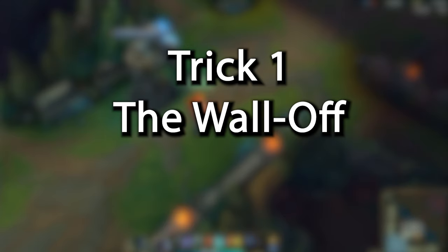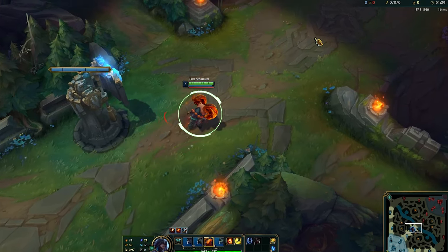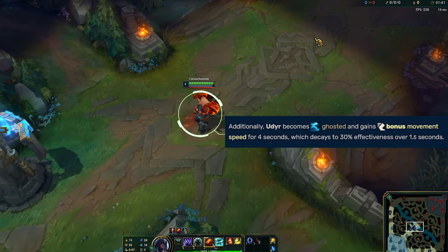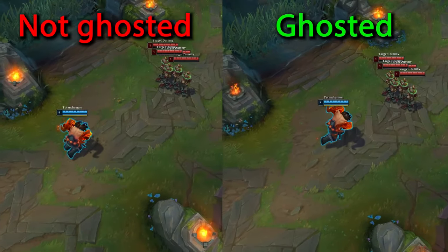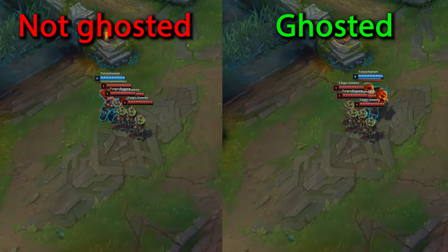The Wall Off — my favorite technique, especially because it works on old as well as new Udyr. When you use your E, Udyr gains movement speed for 4 seconds, but he also becomes ghosted. Being ghosted means having no unit collision, so you can run through minions and champions.